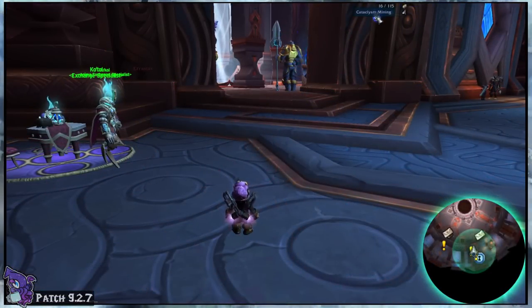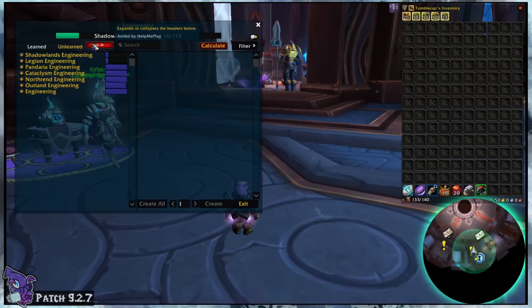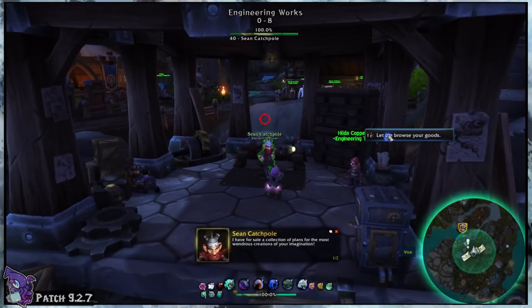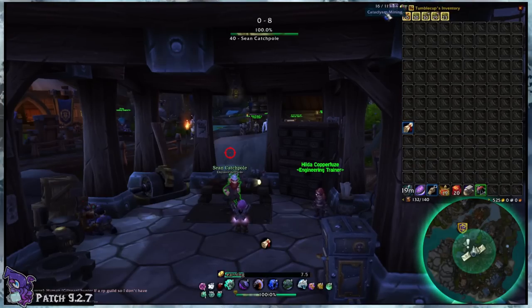Now, if you've not touched your professions at all, you're going to have to learn each expansion section of your profession separately by going to that expansion's trainer somewhere in its correlating zones. But don't worry if that's kind of confusing — you don't have to do all that for all of them up front. Just pick one for now. It's so much easier to do this in bite-sized chunks.